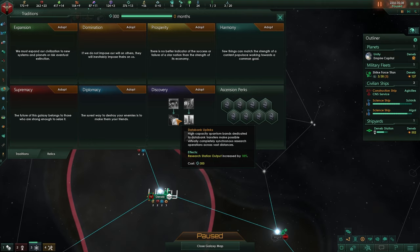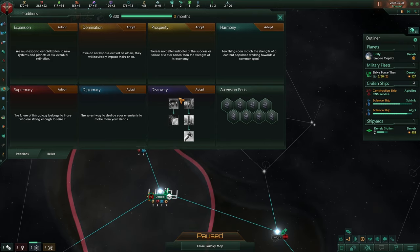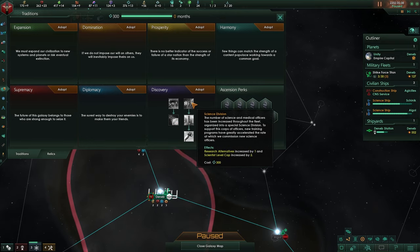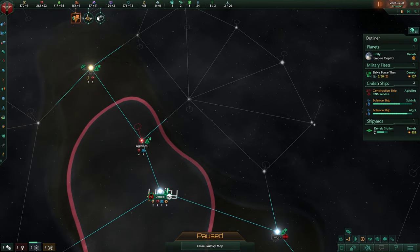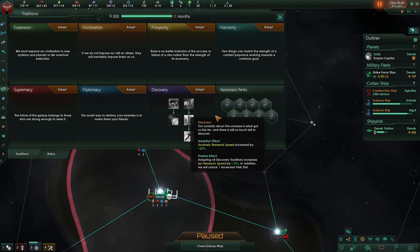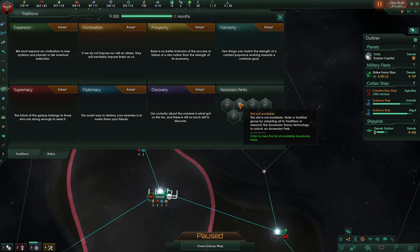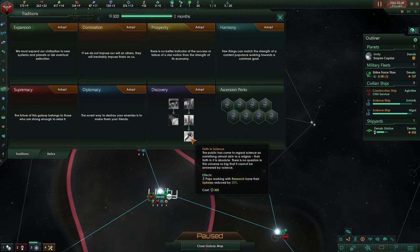Research station output is increased by 10% — so your +2 or +3 stations will do 0.1 or 0.2 more, in this case 0.3 more. Research alternatives: we already had 3 options and clicking this gives a fourth option. Leader cap increases from 5 to 7. Leader experience gain: everything they do generates leader experience, which goes into levels and added bonuses, +25% — plus leader level cap +1.